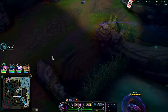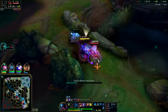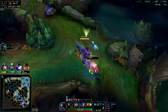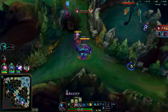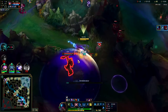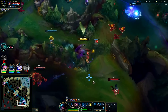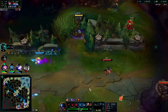Might be able to do something with the Kata. Hey Kata! Stridebreaker, auto into Q - you can Stridebreaker without having to stand still or really missing a beat. Auto into R - I don't want her to flash jump to something. Lilia is over here - it's a bit awkward. I can't reach too much here.